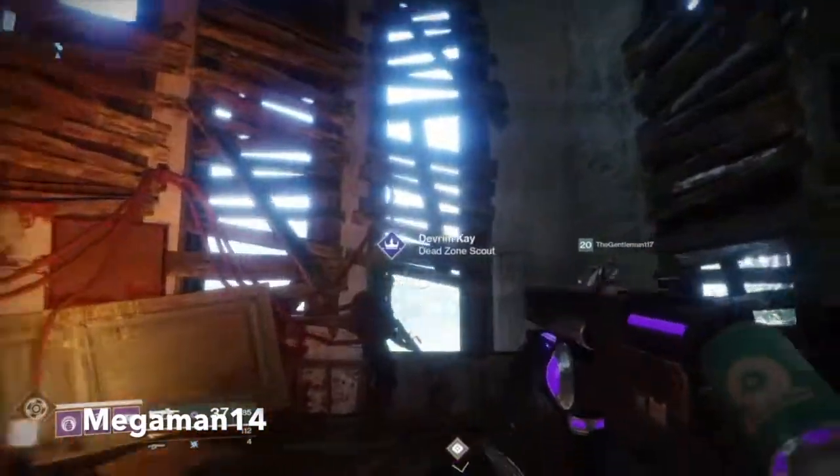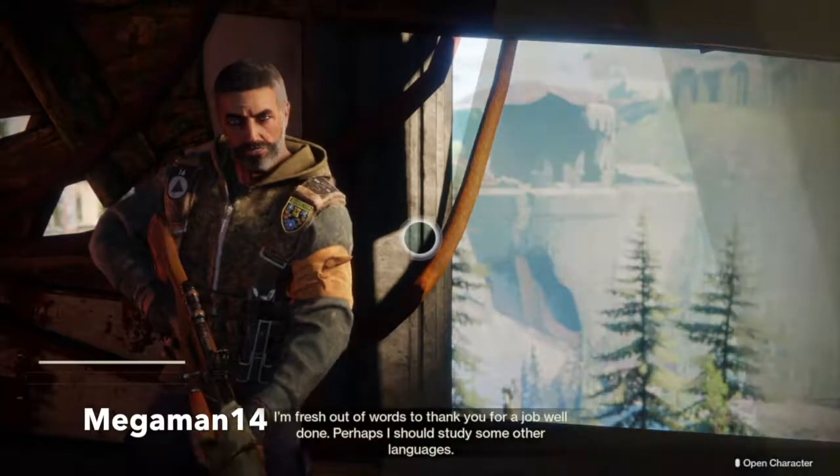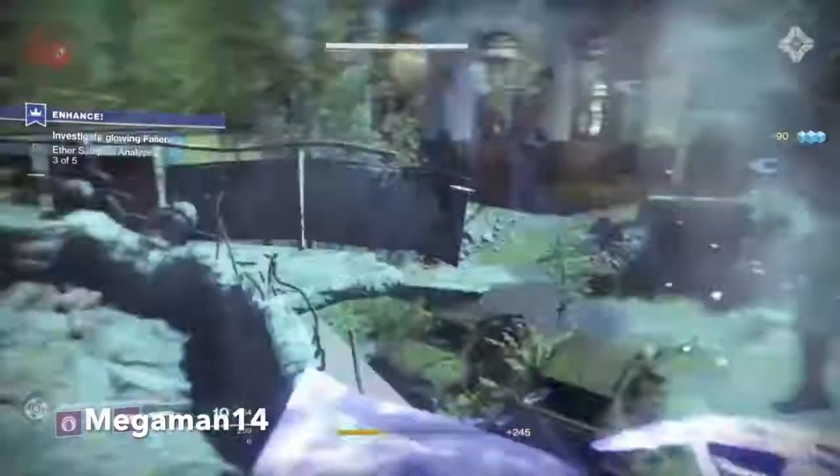After you're done with the Enhance quest, all you have to do is report back to Devrim Kay and he will give you the Mida Mini-Tool. After that, you'll want to go to the Tower to talk to Banshee.